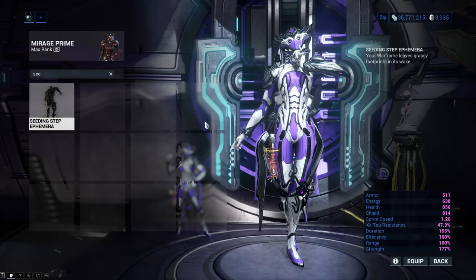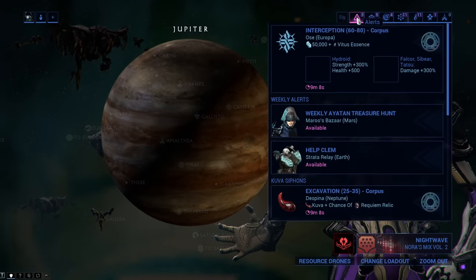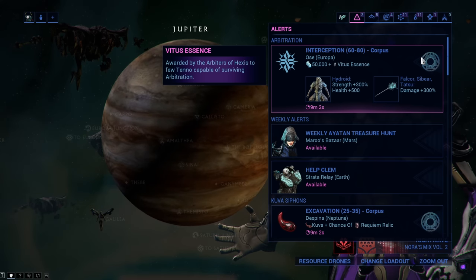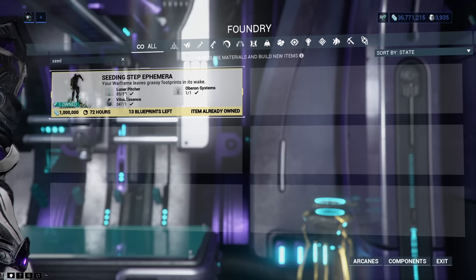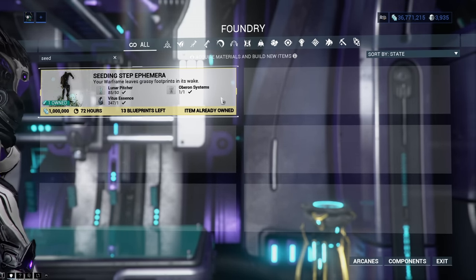The Seating Step Ephemera will seed grass behind your step. You can get it from Rotation C of the Arbitrations with a 5% drop chance, which is actually quite easy to get — I have 13 of them. To craft the Ephemera you will need 1 million credits, 50 Lunar Pitchers, Oberon Systems, and 1 Light Assassin.